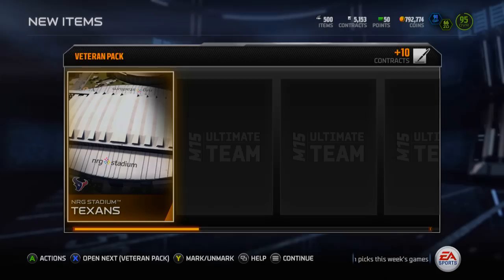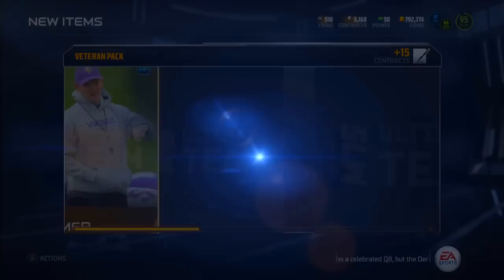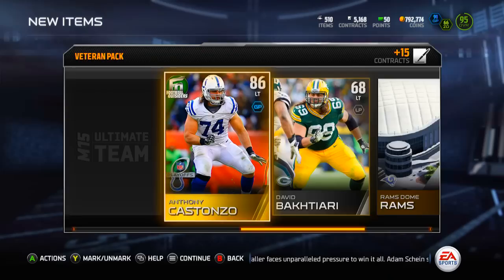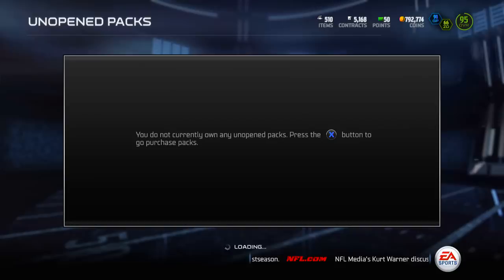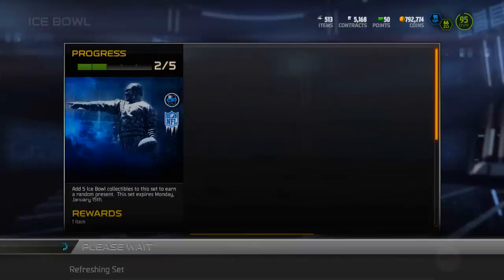Hopefully we can end really strong with these last two veteran packs. Joseph Fauria not great, Robert Woods and Jarrell Freeman - denying us completely. Maybe they're saving Vontae for the very last pack. Anthony Costanzo - they killed me with the football outsider reveal. We got one more though - Aaron Henderson. Fair enough. I really did enjoy opening that bundle, definitely got some cool pulls at the end, a couple of elites to sell.